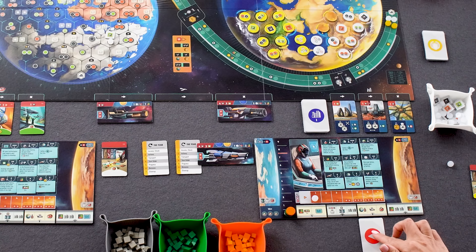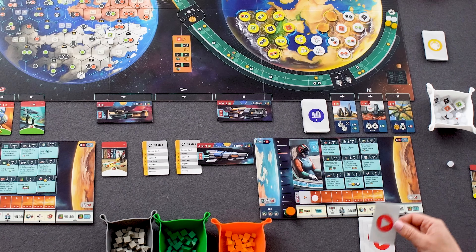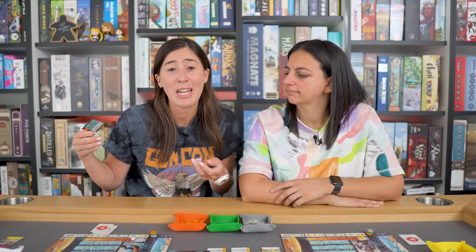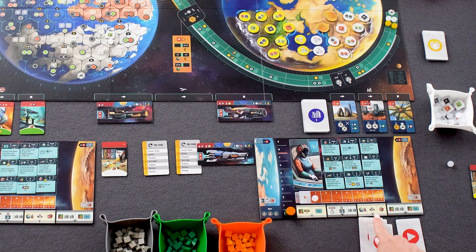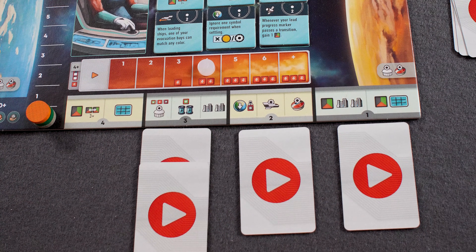There are a couple of other things going on. If you choose the same category of action four times that's also going to cost you additional energy, so you've got to be careful about which categories you use. At the end of the round once everybody has passed, you sum up the values of the categories you've taken and that represents your power value.